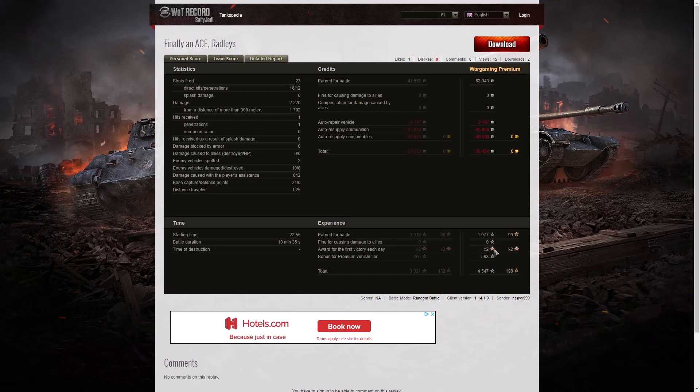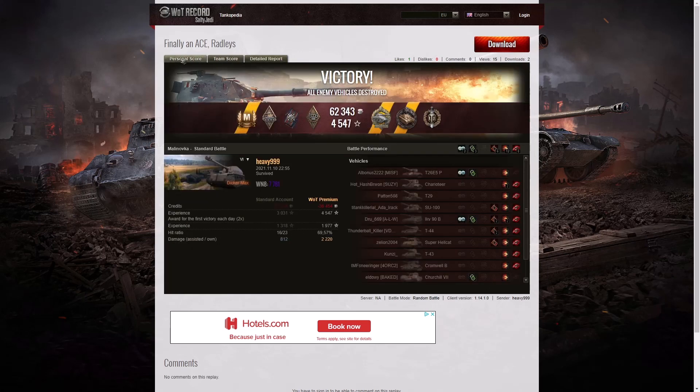1,977 XP, times two for the first victory, plus 593 for this being a premium vehicle — 4,547 experience points altogether. This vehicle actually makes quite a good trainer for the German tank destroyers, so it's worthwhile having one for that purpose. I actually used my Dicamax for training purposes and to get my crews up to speed, and also for plinking practice — because you can really heavily damage the enemy with that lovely 15 degrees of gun depression, which makes it very difficult for the enemy to get a return shot.